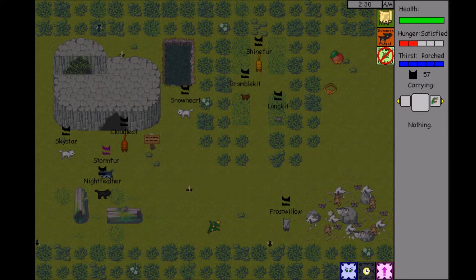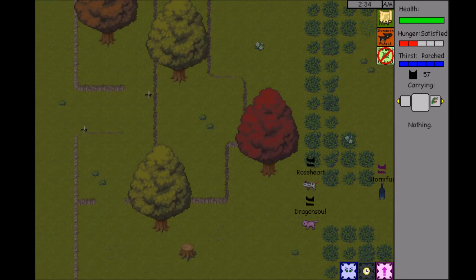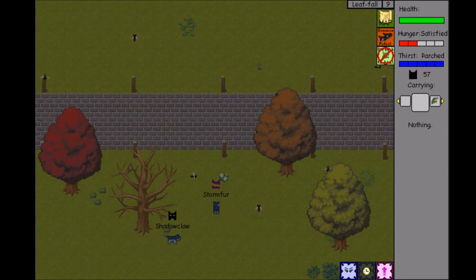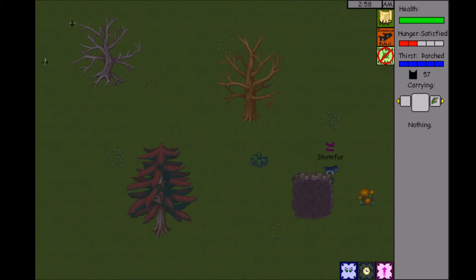I'm going to leave this Goldenrod here, because generally we don't want to use that to heal ourselves. We'll head back up to ShadowClan territory and then out to WindClan territory and see what we can find. Hello, Greyclaw. Uh-oh — Duskpaw. Lots of ShadowClan warriors there.